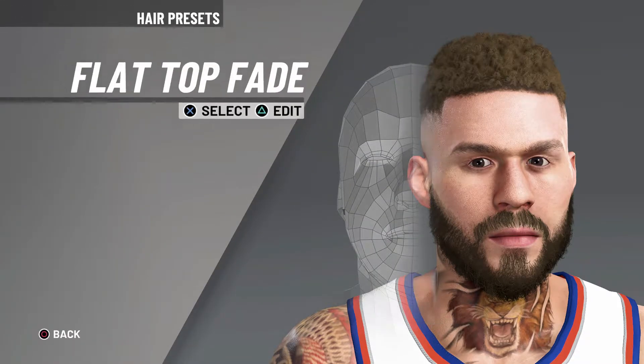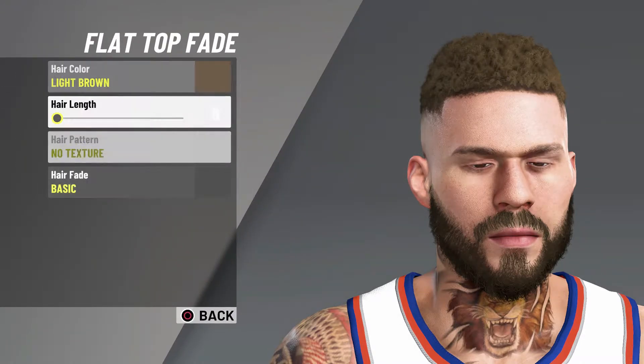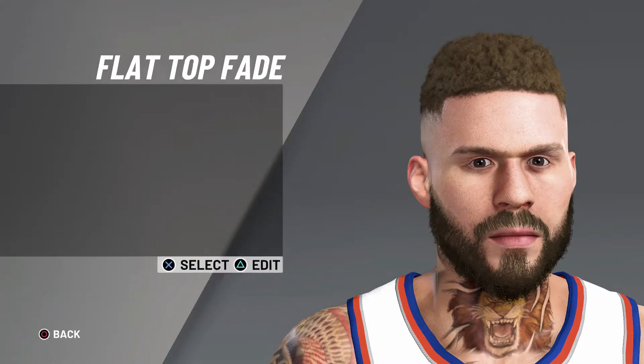First thing up is the hair — pick the flat top fade, light brown, hair length zero, no texture, just a basic fade.